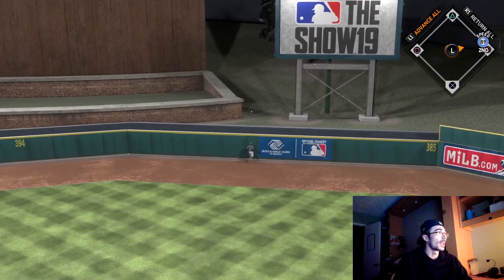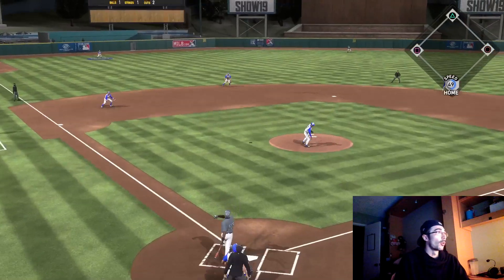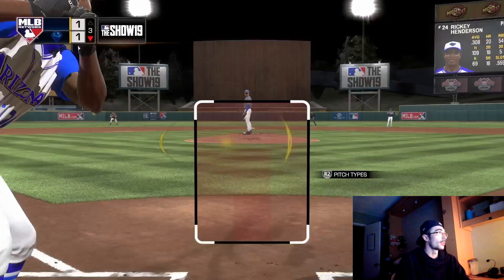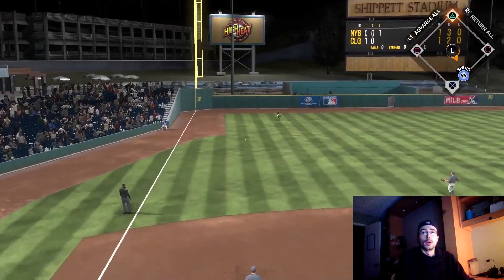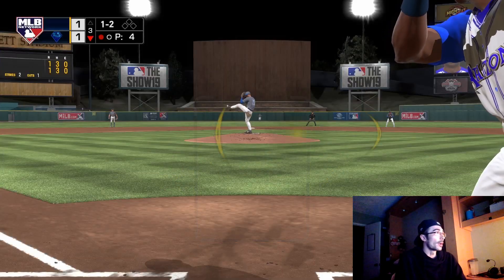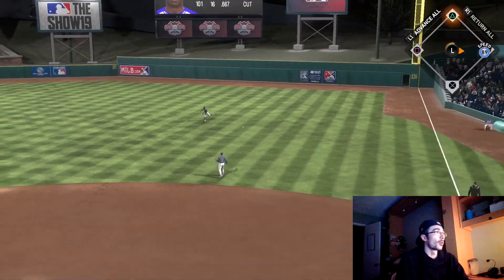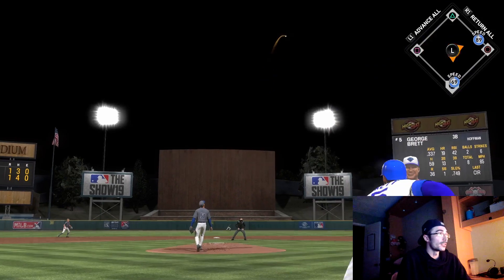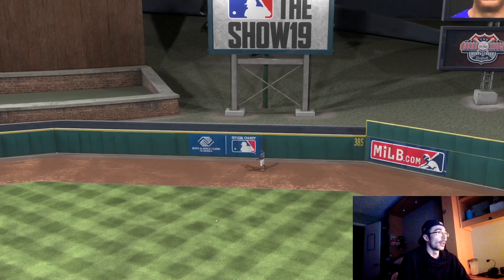I figured I would start this video off with some event game highlights. The opponent was able to tie it up in the top of the third with his last inning, so we have to try and walk it off in the bottom of the third. Even if I lose these event games and don't accumulate 10 wins right away, I'm still unlocking program stars from losses based on XP earned. In ranked seasons you can gain four to five program stars per game; in events you might get one or two depending on innings and XP.